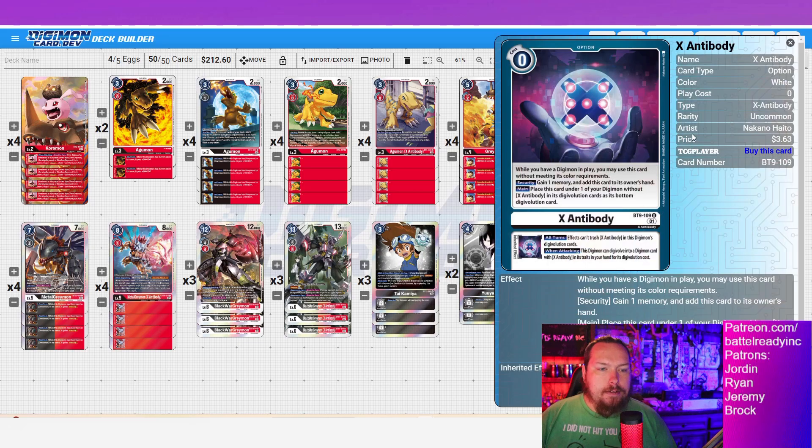Next we've got the X Antibody option card. Fantastic card — Security Gain 1 Memory, which actually comes up and has happened several times. But really you just play this for the win attacking: this Digimon can digivolve into a Digimon with X Antibody in its traits from your hand for its digivolution cost.